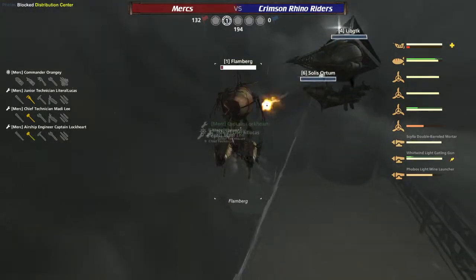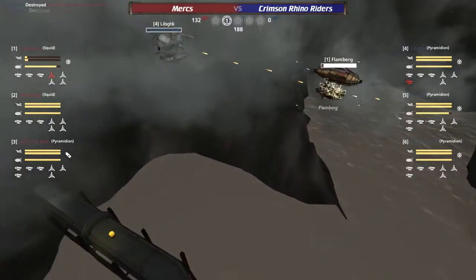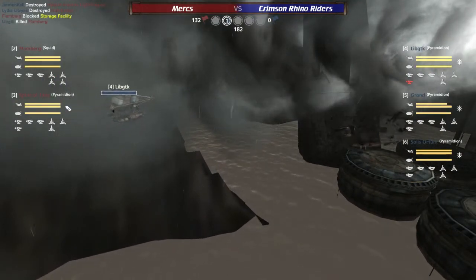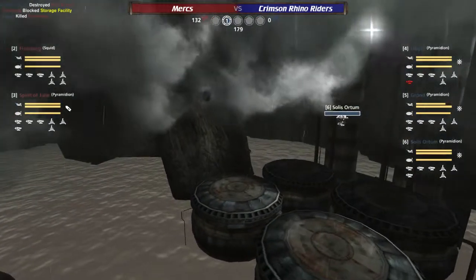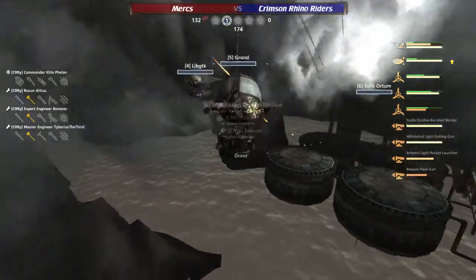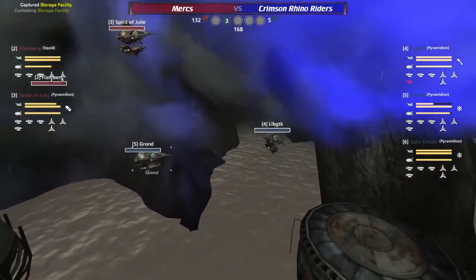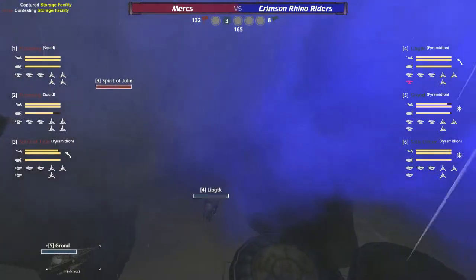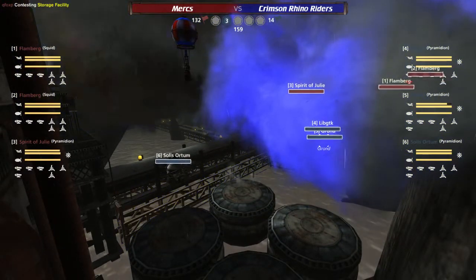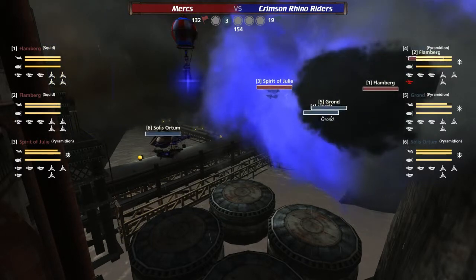The best the Flamberg 1 can do is get in there and block for as long as possible. But he's not even going to be able to do that because he got Gat mortared by the LibGTK. And now the Gron coming in — being rear-ended by the Spirit of Julie. The Spirit of Julie is a brave one indeed. Gron descending, however, escaping the arcs of the Spirit of Julie. I think it would be in the red team's benefit if they simply said, we can't take blue, we can't take this B-point. Let's get it locked down and be ready for when it comes back up.